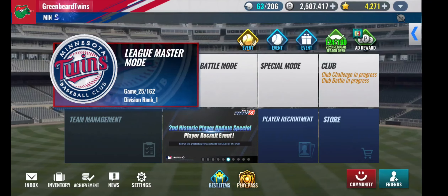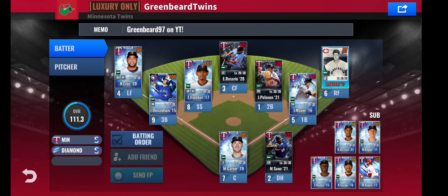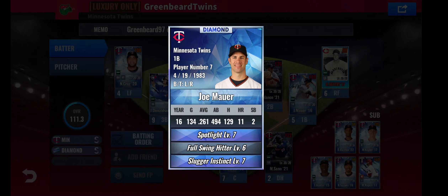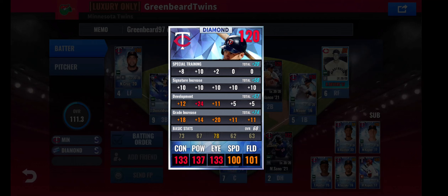Before we hop into the Blues and Greens — the new pack that's on sale — I want to show you guys a couple things. First and foremost, we retrained Mauer. Because he has this set, I want to try to make this card work while he's in our lineup, so we decided to retrain him. The goal was to get as much power as possible with Contact going second, and we were able to do just that. Look at that train — only 10 to the right side, 24 to power, with Contact going second. If we take him to Black Diamond, which I'm leaning towards, he will have 140 contact, 144 power, and 140 eye. Which is pretty freaking good.